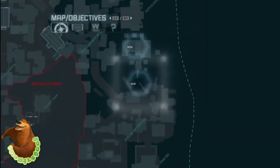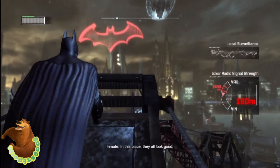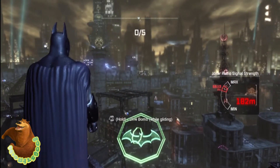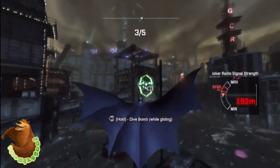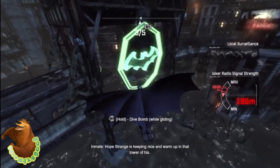This is basic AR training number three on the crane opposite from where you just were. Go through the red bat logo, then the green one pops up — go through the first green one, then dive bomb all the way down to the third Batman logo. Once you go through it, pull up to raise Batman in the air, then glide on through the last two to complete basic AR training number three.